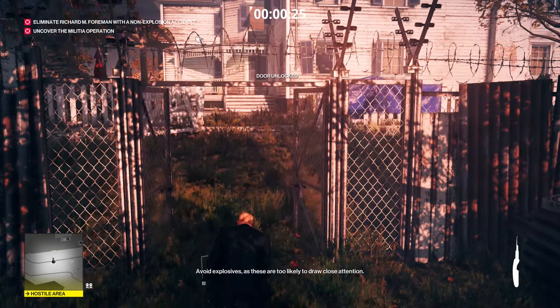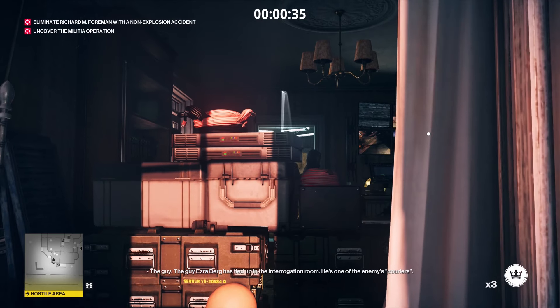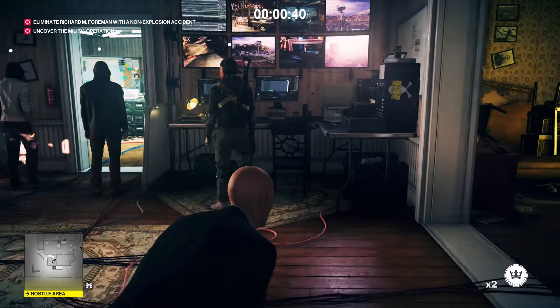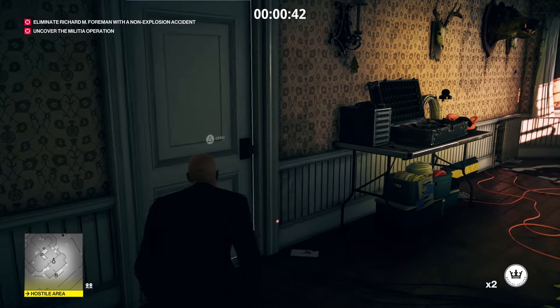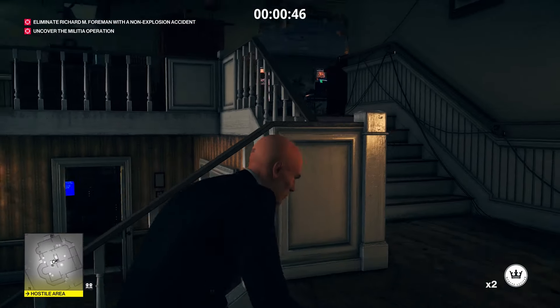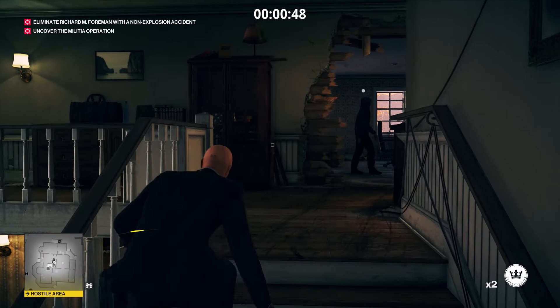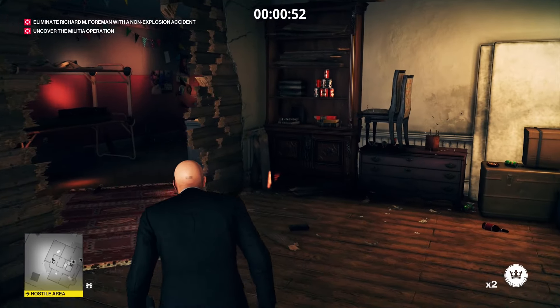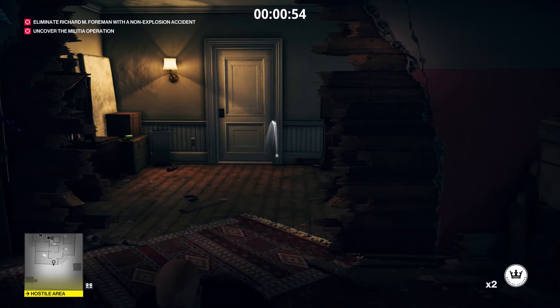We're going to switch to our coin because we're going to need it. Grab your suitcase right at the beginning, then run over and unlock that fence. Come in here and toss a coin into the next room to get these guys to turn around, and we're going to sneak through the door and head upstairs. Take a right, go all the way down the hall, turn around, and toss a coin at this door.